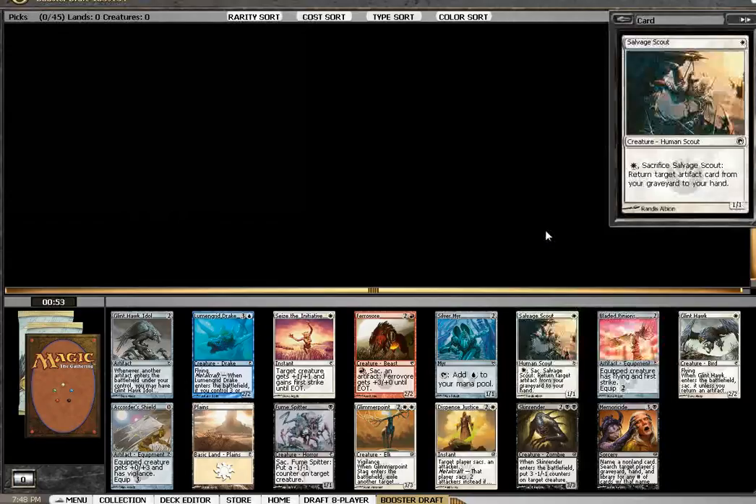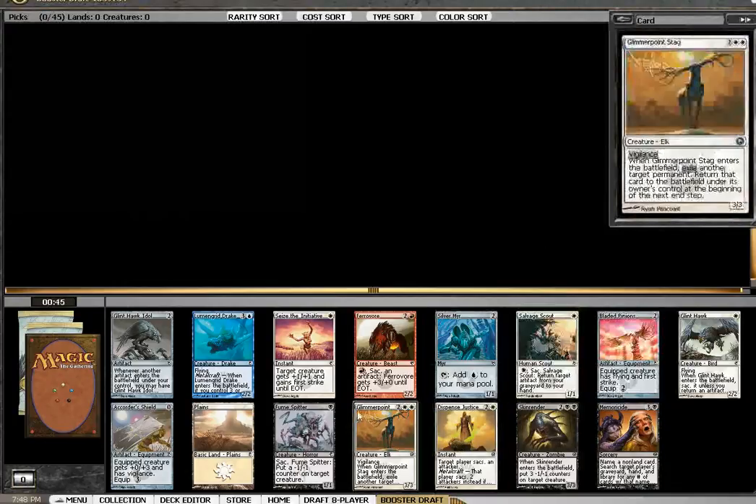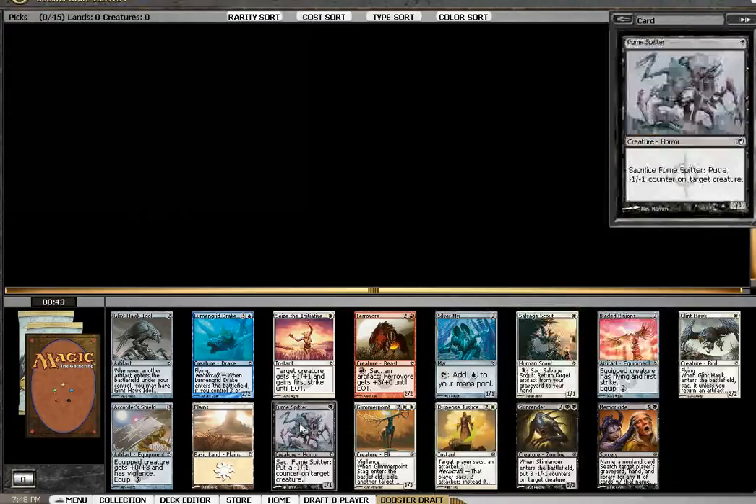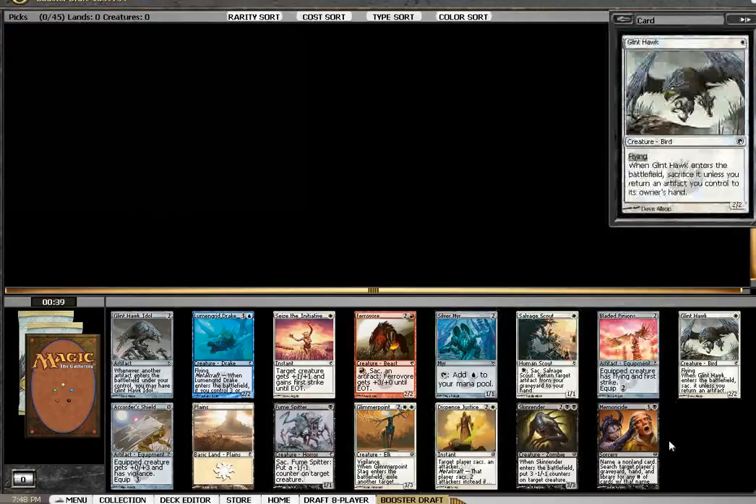Is there anything else even close to Skin Render in this pack? No, not really. I mean, these are on like the next tier under it — Dispense, Glimmer Point, Fume Spitter, Glen Hawk Idol, the Silver Mirror, Glen Hawk. No, it's easy. It's not even close.